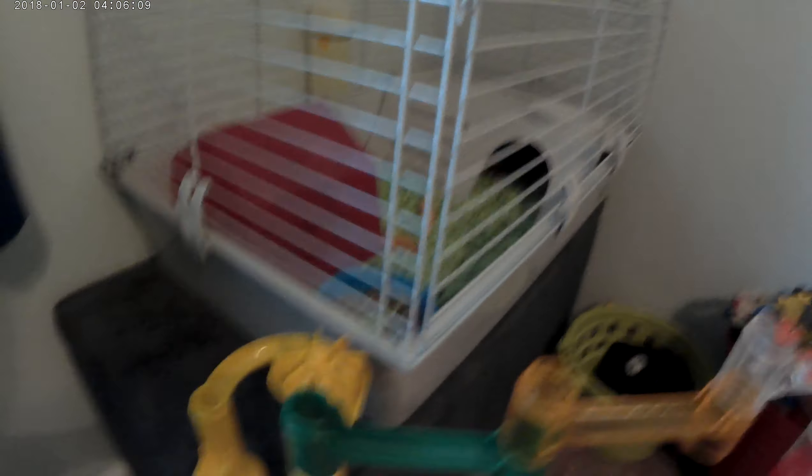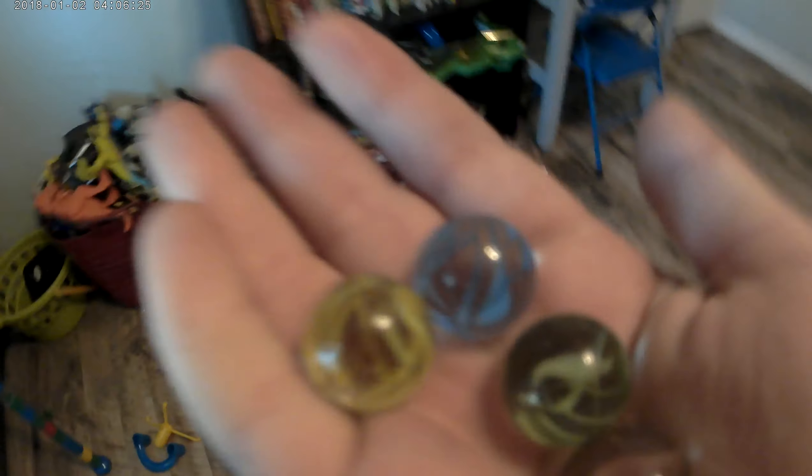There's a guinea pig in our cage. If you haven't seen that video, go check it out. So we have four contestants. This round will be an elimination. We have blue, yellow, green, and orange.